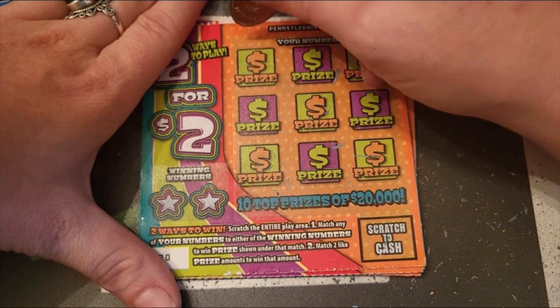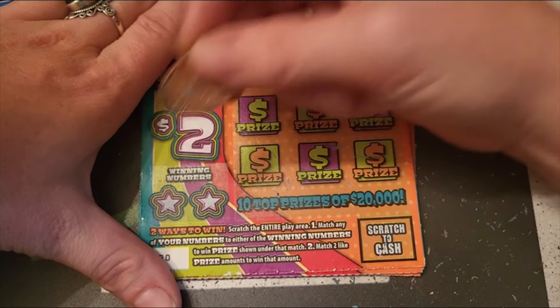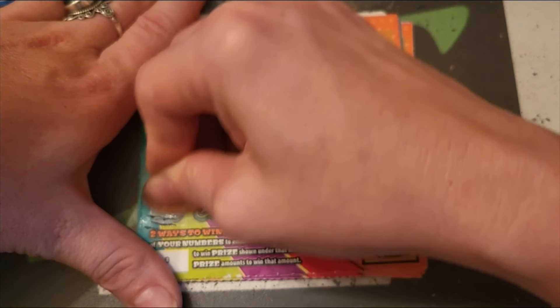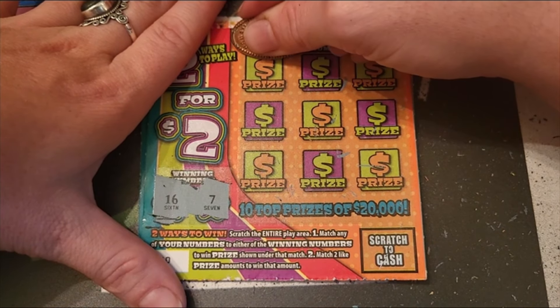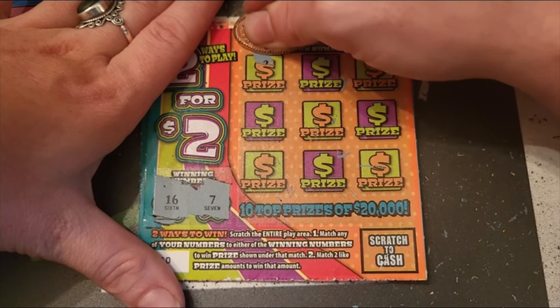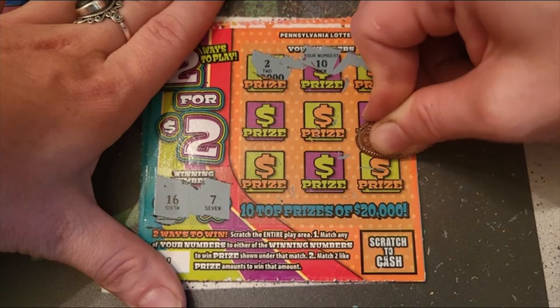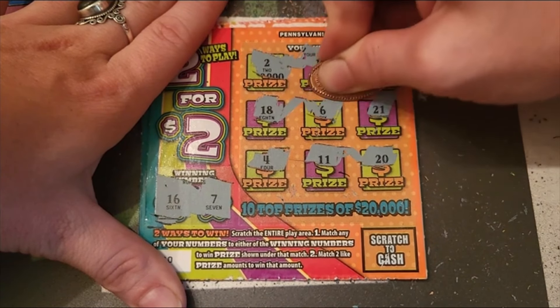If we match a number we win, but if we match a prize we also win. It's easier for me to just explain and try to read it. All right, 16 and 7 is what we're looking for: 2, 10, 25, 21, 20, 11, 4, 18, and 6.